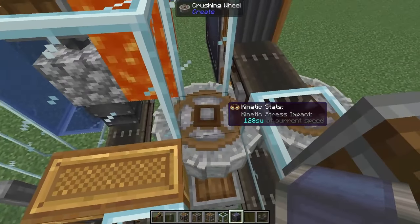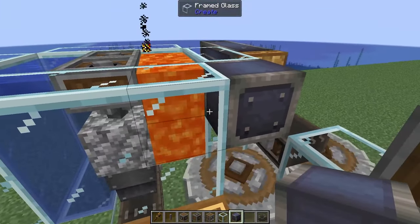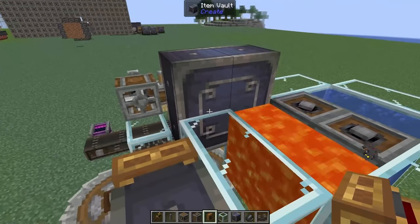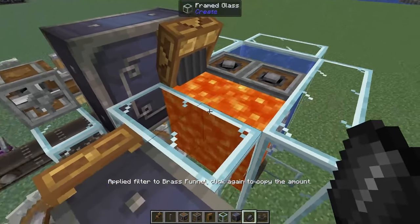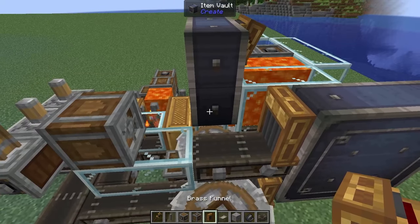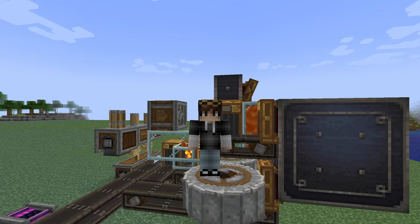Once the gravel has been washed, we'll have iron nuggets and flint waiting on this belt. So let's set up a system to pick those up. Above our crushing wheel, leave a one-block gap and add in an item vault — quickly remove the permanent block and add in another item vault, then two more on top to make a nice two-by-two item vault. On the back we can add in a brass funnel and set all of our flint to get dumped into the lava. Then make a filter with gravel set to deny, add a brass funnel on our item vault, and throw that filter in to pick up anything that isn't gravel.